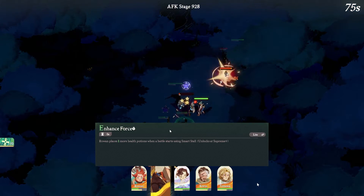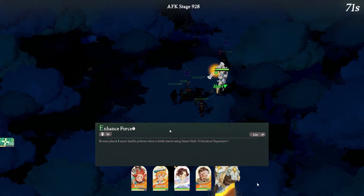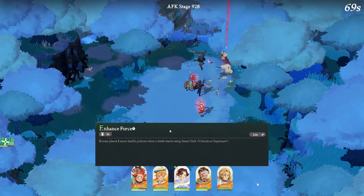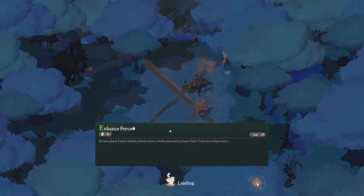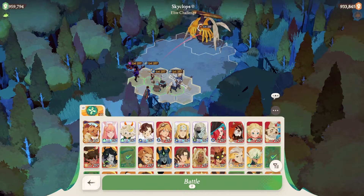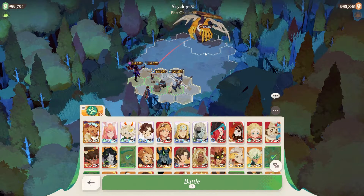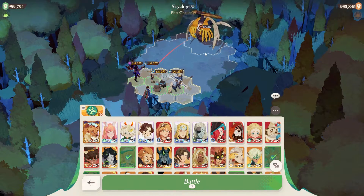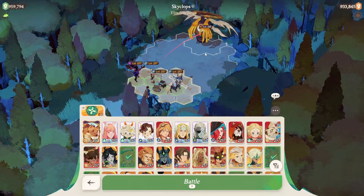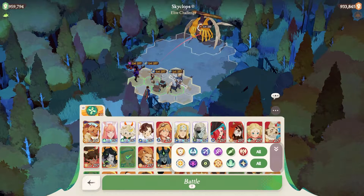You guys are already seeing some gameplay via Rowan — using it in the AFK stages. In AFK stages this character is fairly effective. But in terms of using it in Dream Realm and then in Arena, let's see how Rowan actually does. So we are in Dream Realm and we are going to be fighting Skyclops. I am already at the endless mode, so essentially there isn't necessarily an HP bar we need to take down — it's simply trying to survive as long as possible. We will be using a full light bearer faction.